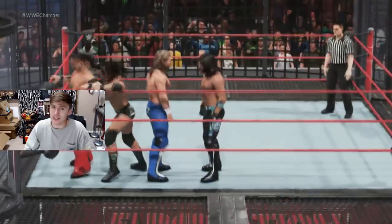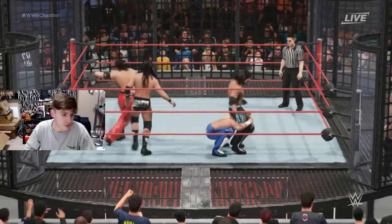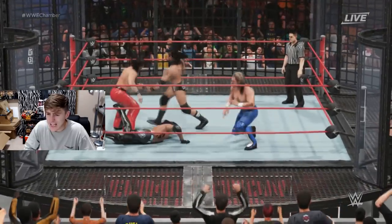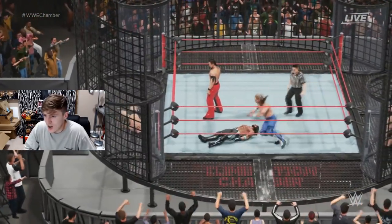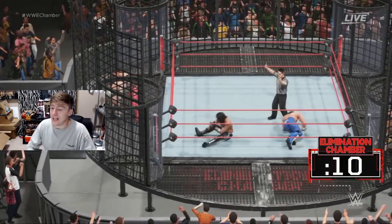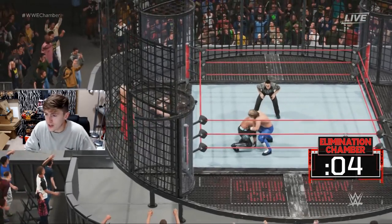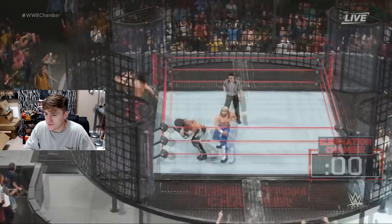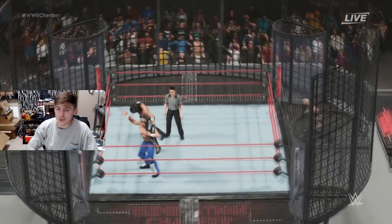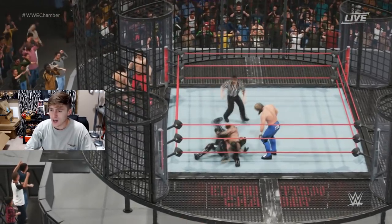You guys know Cedric Alexander came in fifth and ended up winning the whole thing, so this is going to be very interesting. Not another German by Kenny on the back of the neck — and now AJ Styles could be eliminated by Omega. AJ Styles has kicked out of a lot. The schoolboy — no cover there. And Alistair Black is entering — oh my god, is Kenny Omega hitting AJ Styles with a One Winged Angel? He hits it!